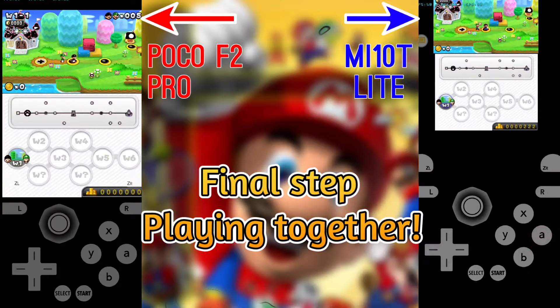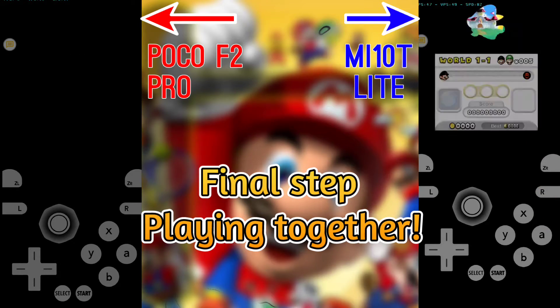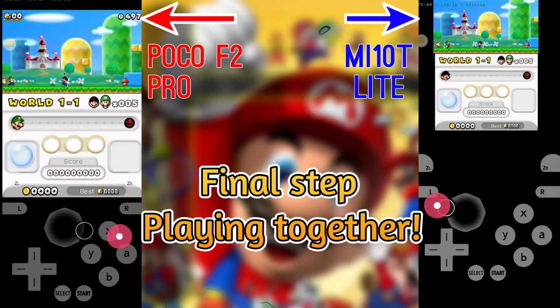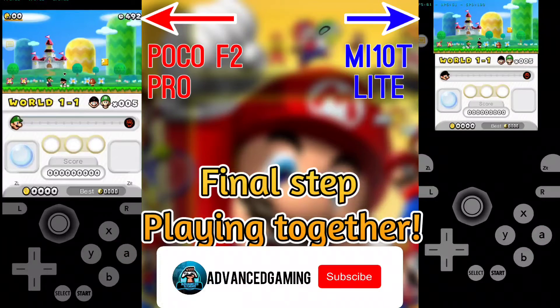Ok, now let's play the first level of the game. And as you can see, it works perfectly. We are now playing multiplayer on Citra without Wi-Fi or data.